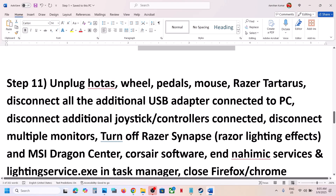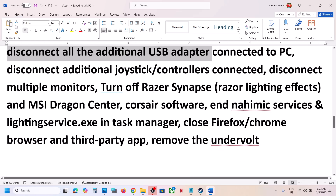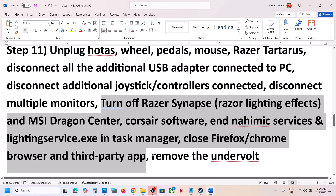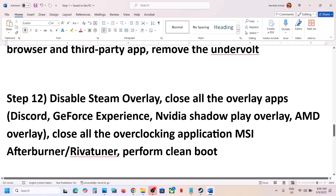The next step is to unplug all external devices. If you have a steering wheel, pedals, any USB adapter, or extra controllers connected that you are not using, disconnect them. Disconnect extra USB dongles, and if you have multiple monitors try launching the game on a single monitor. Close any third-party applications or services running. If you have undervolted your computer, remove the undervolt and launch the game.